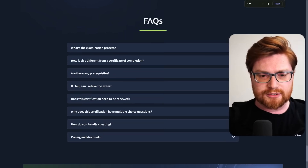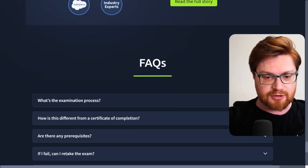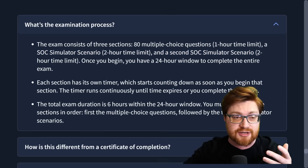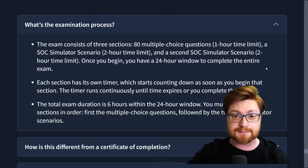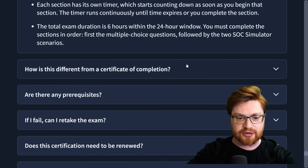We could learn a little bit more in the FAQs — frequently asked questions — learning about the exam process. The exam consists of three sections: 80 multiple choice questions with a one-hour time limit; a SOC simulator scenario with a two-hour time limit; and then a second SOC simulator scenario, again with a two-hour time limit. So realistically it's five hours worth of work, but you have 24 hours once the clock starts. You do have to work in that order — first multiple choice questions, then the SOC simulator scenarios.